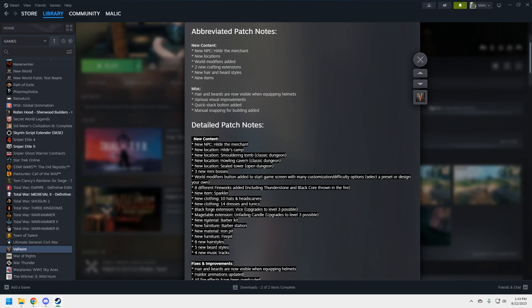There's a barber's kit — a barber station — so now you'll be able to change your hairstyle and beard style there, which is pretty cool. There's also an iron pit and a fire pit. I wonder if the fire pit gives plus-one comfort — whether it's stackable or a single comfort bonus, because fire isn't currently stackable. Eight new hairstyles, five new beard styles, and four new music tracks.